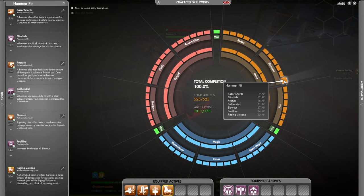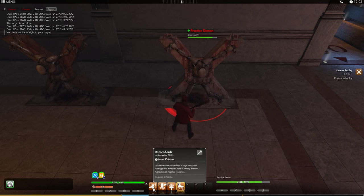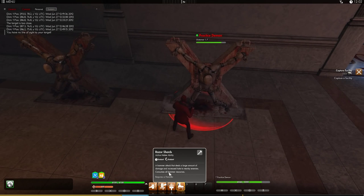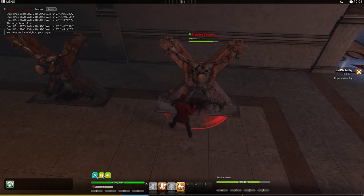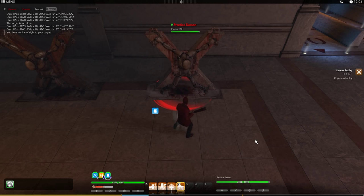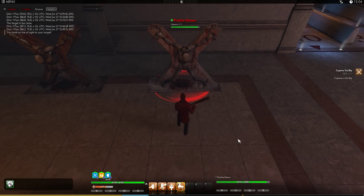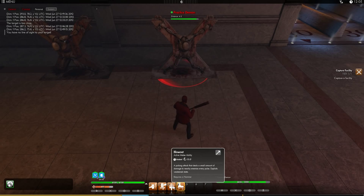Last in hammers, we've got Hammer Pits. First is Razor Shards. Next is Rupture. Next is Blowout.